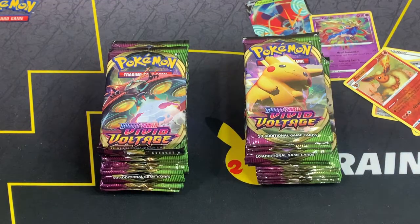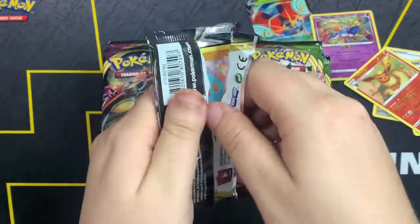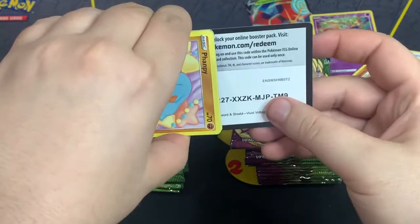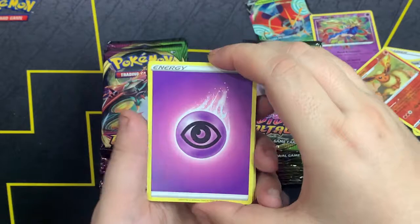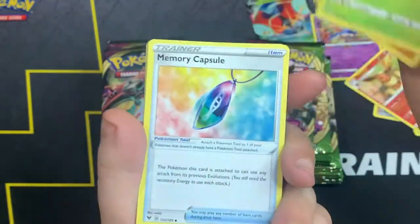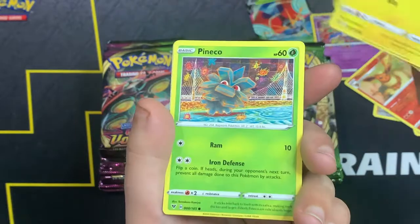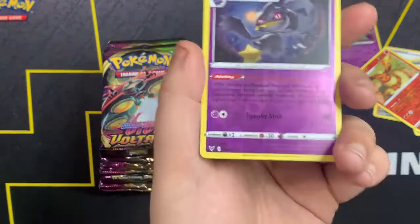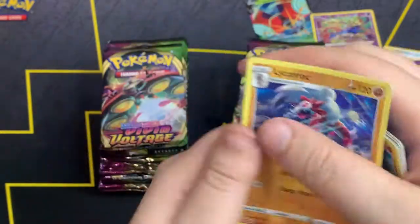Let's keep it going. Here's the code card. For the front we got Psychic Energy, Shuckle, Nuzleaf, Memory Capsule, Phantump, Gastly, Electric, Phanko, Mudbray. Bea as a reverse — I don't think I have this one. And Licanroc non-holo.